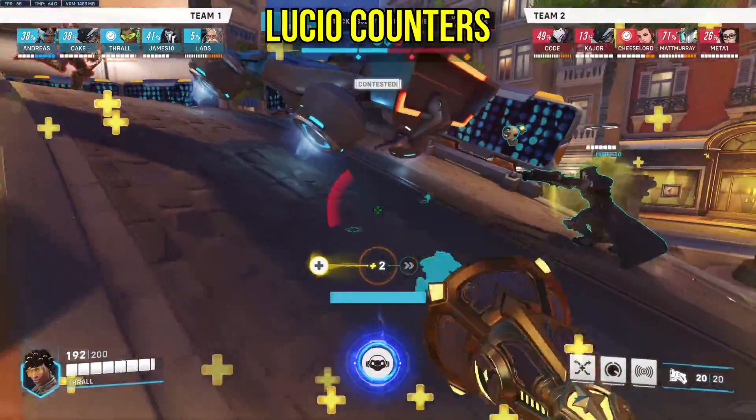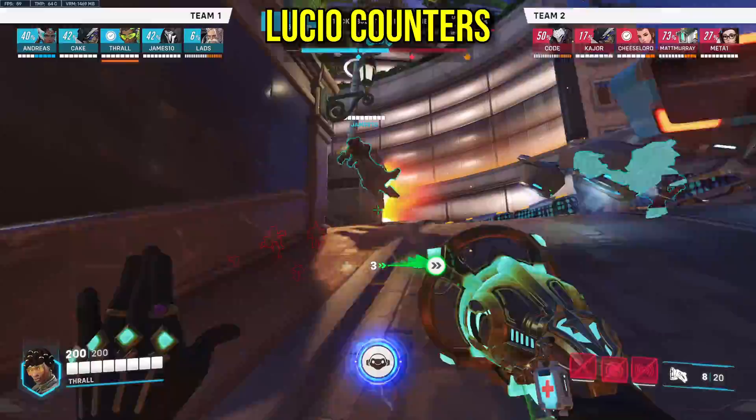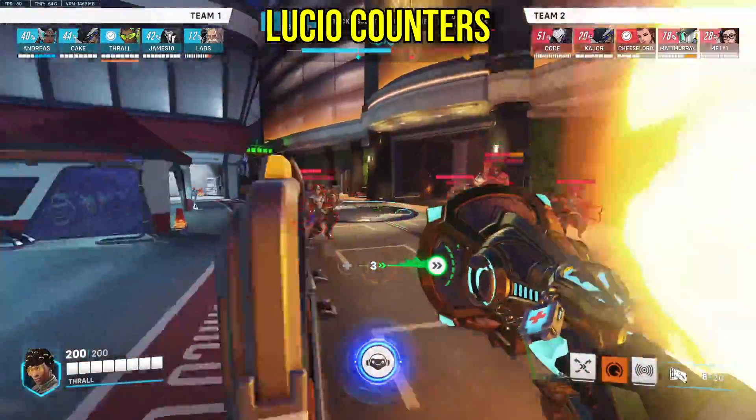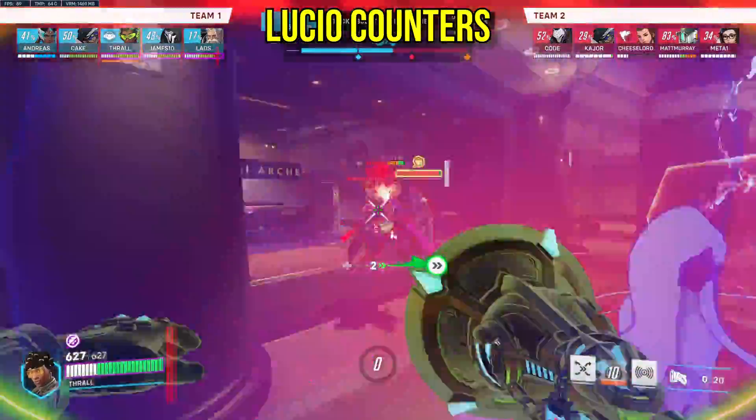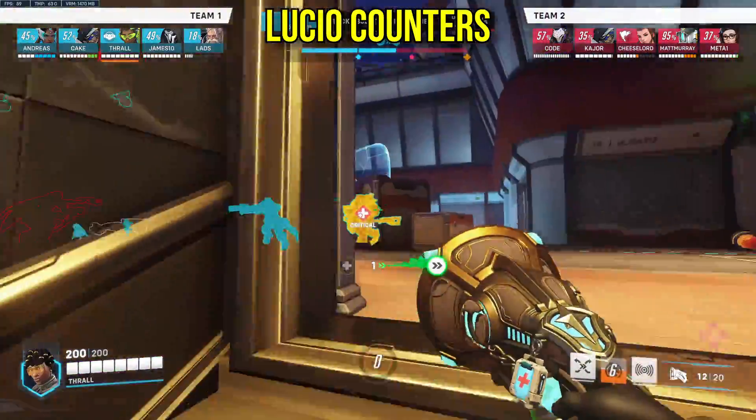Lucio: any CC can stop his wall-riding antics, and if he's supporting a DPS on the flank, someone like a Brig can do that role better. For example, a Sojourn-Lucio should lose against a Brig-Sojourn. But as for direct counters, there's not really too much to say — most of his matchups are pretty neutral.